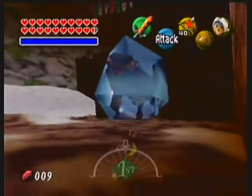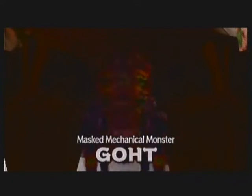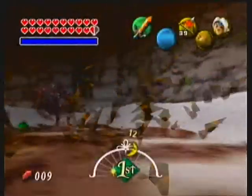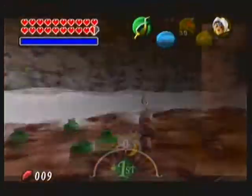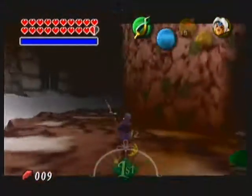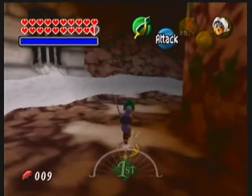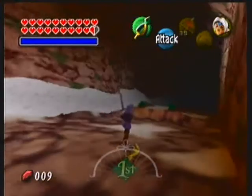Right after that horrendous display against Goht you just saw, it is time to fight Goht with the Fierce Deity's Mask and see how different this is going to be. Now the Fierce Deity's Mask is supposed to fire energy beams out of the sword, and it seems like my sword was glowing. I think that's what I was doing, but I was so close to him I couldn't tell. So hopefully this time I see the beams, because you're supposed to see them.